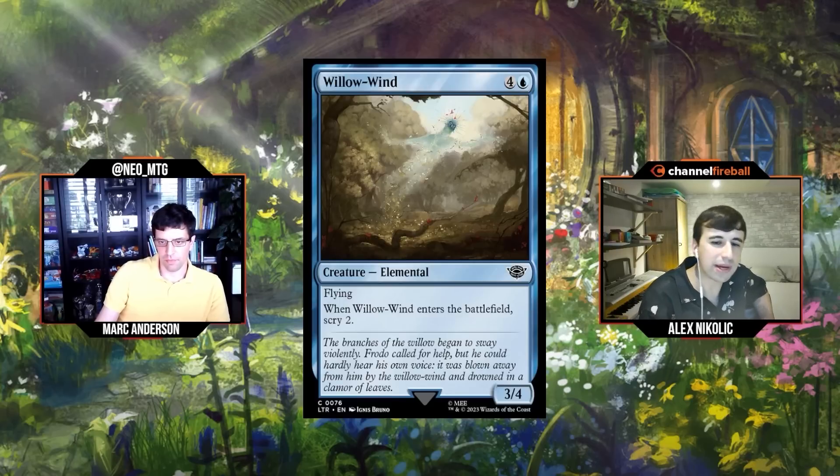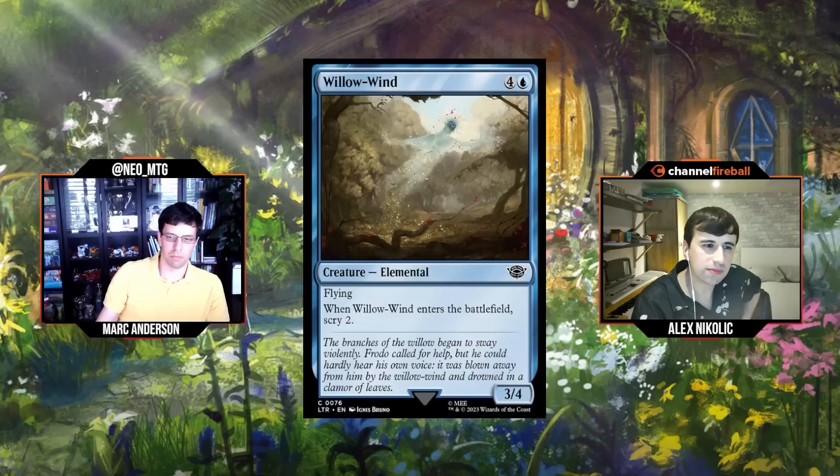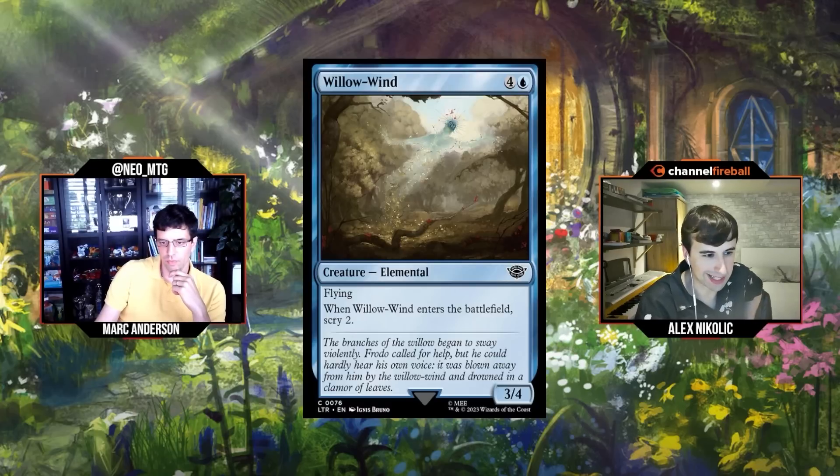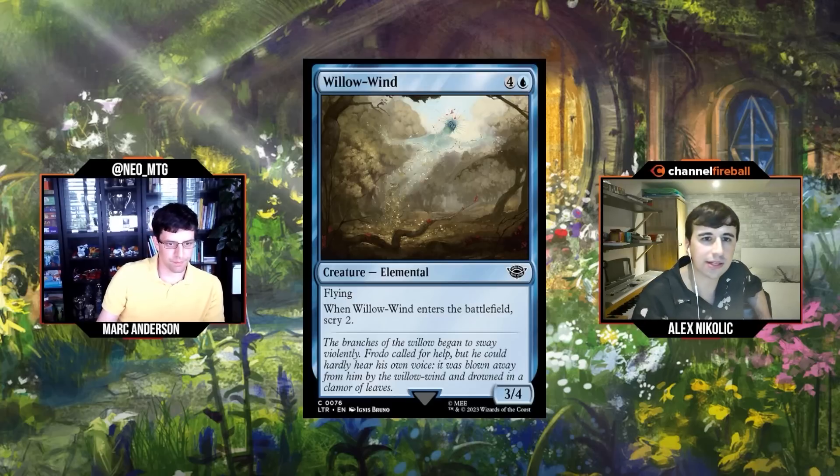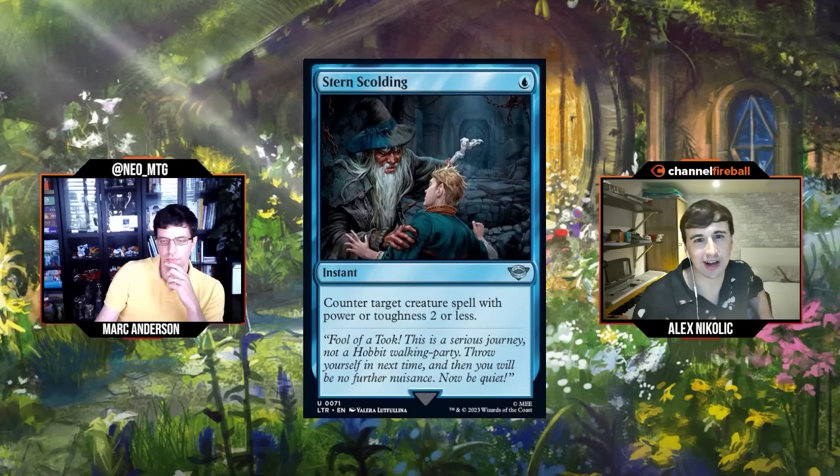Next: Willowind, four and a blue for a 3/4 Elemental flyer. When Willowind enters the battlefield, scry two. Scry two on a five-drop is almost like drawing a card — if you're putting lands on the bottom at that point you don't really need them. Every time we've seen this card it's been pretty good — we saw it in Guilds of Ravnica and original Dominaria and those were some of the better commons in their sets. I'd give this a C.